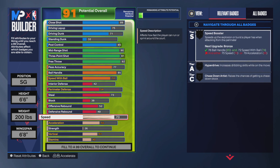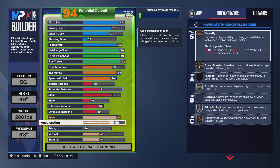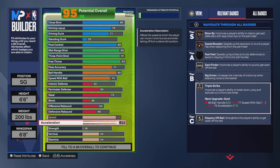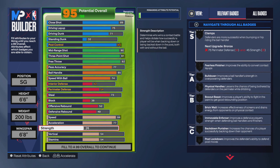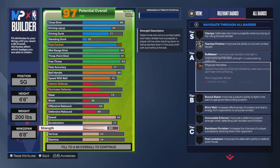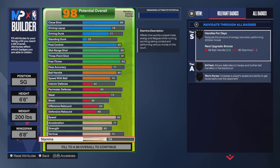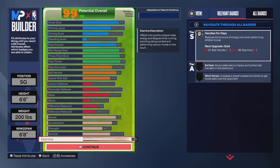For the physicals, go to 84 speed, which gives you Speed Booster and Hyperdrive on bronze. For acceleration, put that to a 77 — that gives you Blow By, Speed Booster on bronze, Spot Finder, Triple Strike, and Slippery Off Ball on silver. For strength, go up to a 60 — you get Fearless Finisher on silver and Physical Hands on bronze. For the vertical, put up to a 74, which gives you Lio Wizard on silver. Use the rest on stamina, which gives you Hunts for Days on silver.